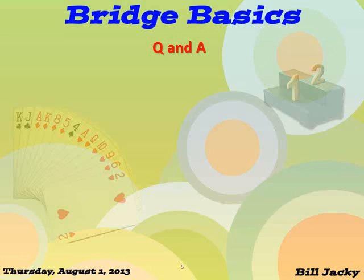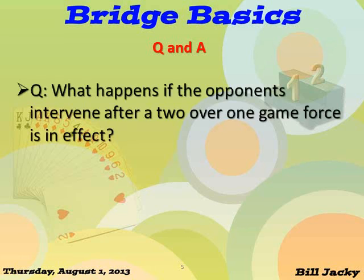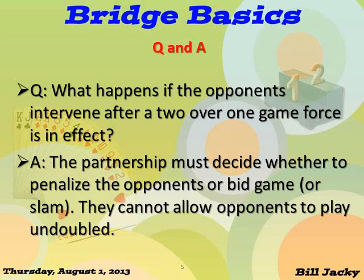Questions and answers. What happens if the opponents intervene after a 2 over 1 game force is in effect? The partnership has to decide what to do. They either penalize the opponents or they bid game or slam. They cannot allow the opponents to play in a contract undoubled because they know they can make game based on the bidding.